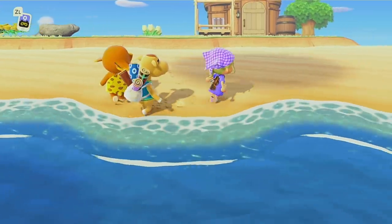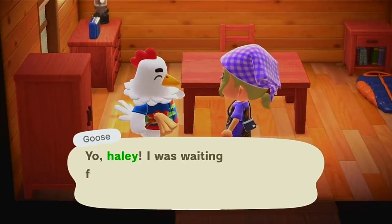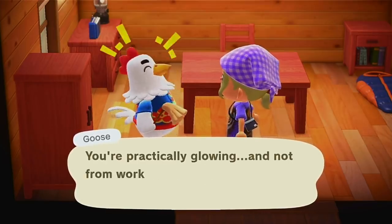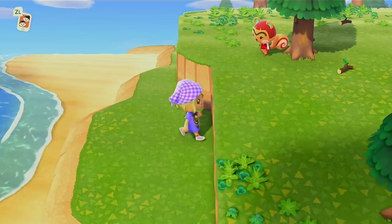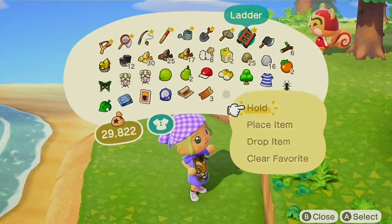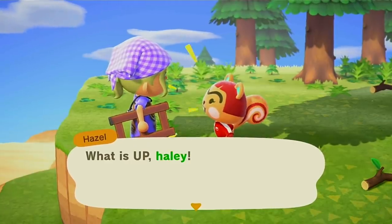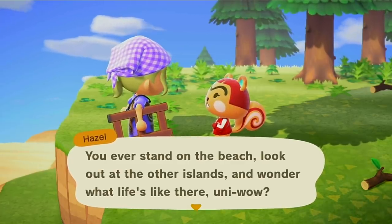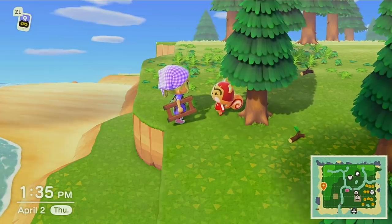My first two villagers were Goose and Hazel. I don't know if I like Goose — he always gives me the best gifts but all he talks about is working out and flirting with me. He's such a fuckboy — I think he flirts with everybody. And then Hazel — I don't know how she even got up there, I don't have stairs leading up there. She's cute but I feel like all the other villagers low-key hate her, and she caught fleas the other day so she's kind of stinky.